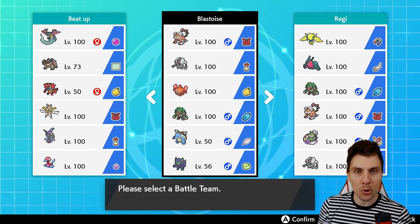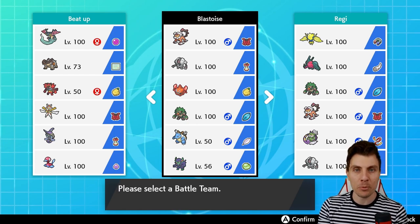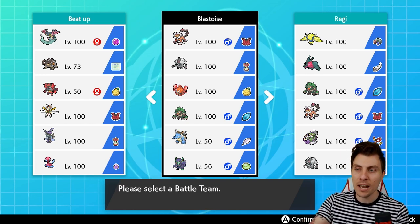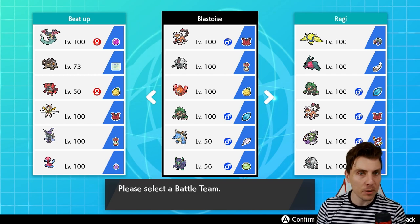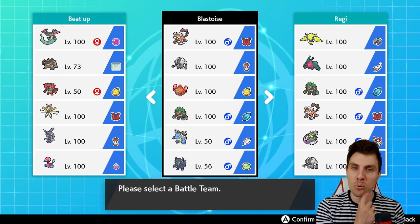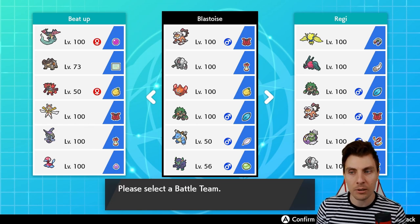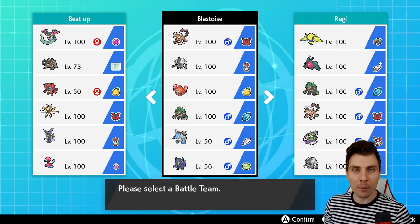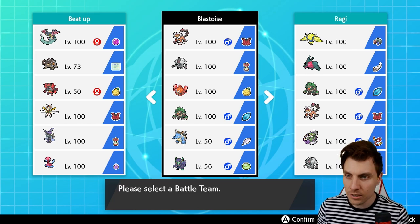Hopefully you enjoy the team. As always, there is a Pokepaste down in the description below. We'll have a couple of games with the team, pilot it, show you how it features, and then wrap up with a rental at the end of the episode. Before we get into today's episode, I'd love to hear your comments down below if you've been playing around with Registeel or Blastoise in Series 9, and how you've been getting on with them and how you see their usage stats going for the rest of Series 9.